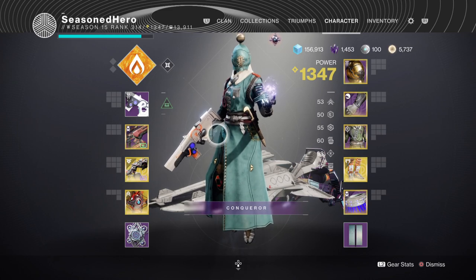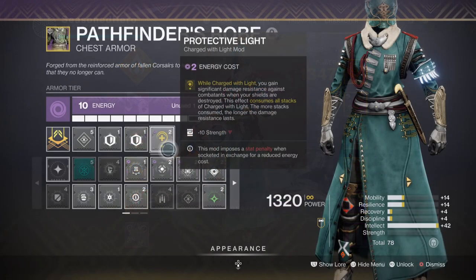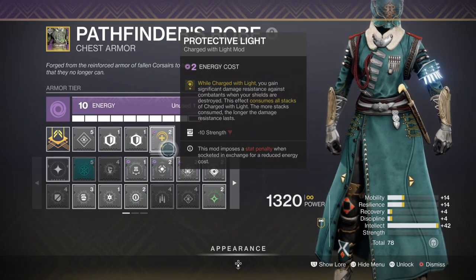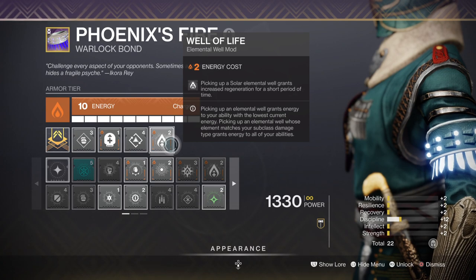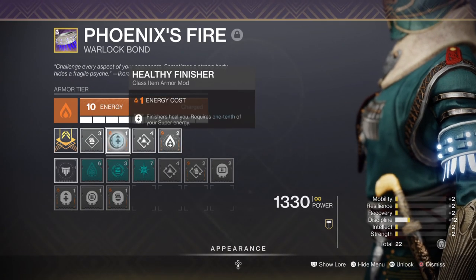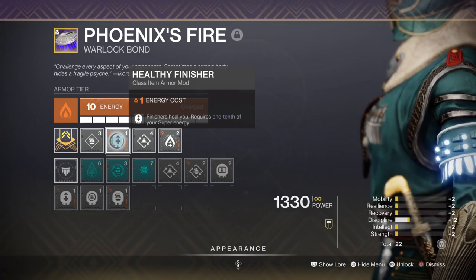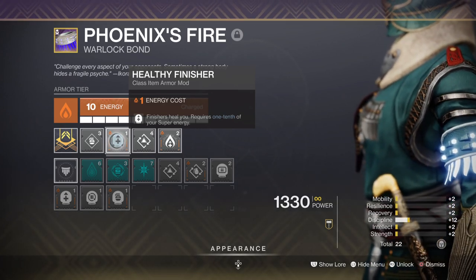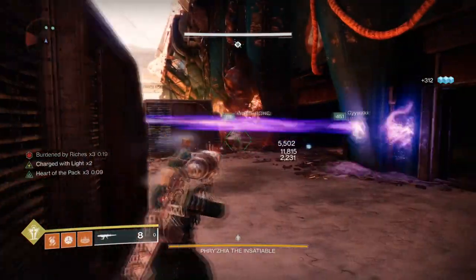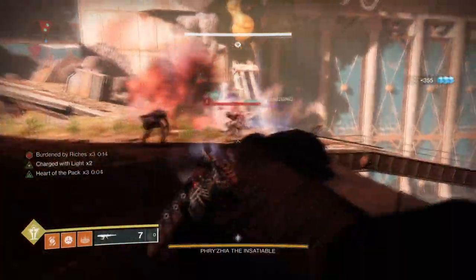While recovery is low and we could easily be in danger, I've applied the Protective Light mod for an additional level of protection. We also have Well of Life, which provides increased regeneration the moment we pick up a well, and then the Healthy Finisher mod, which gives back health from finishers with the trade-off being one-tenth of your super — honestly a low cost. This should allow you to maintain health across all levels of content as long as you manage to proc the necessary requirements.